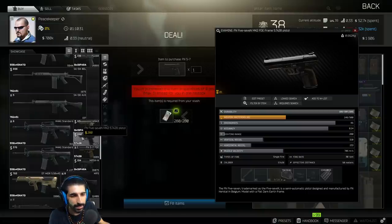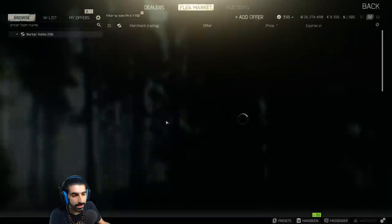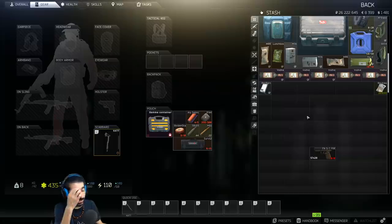You can buy a GP coin for less than 27k to trade at the northern container.